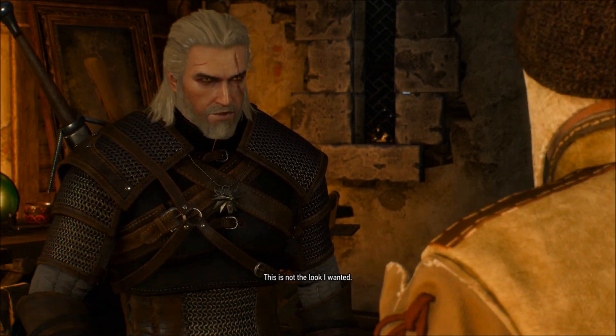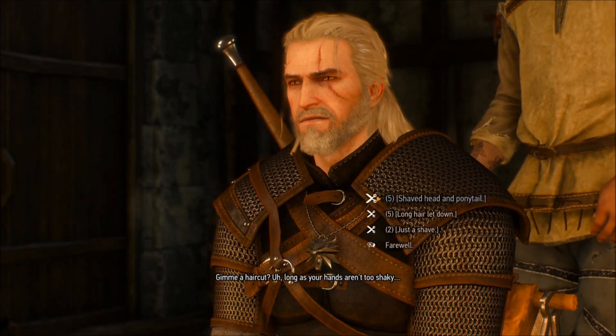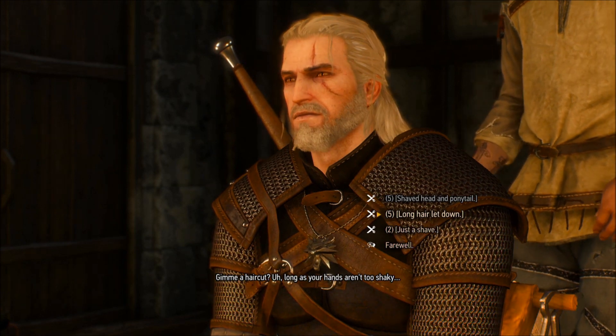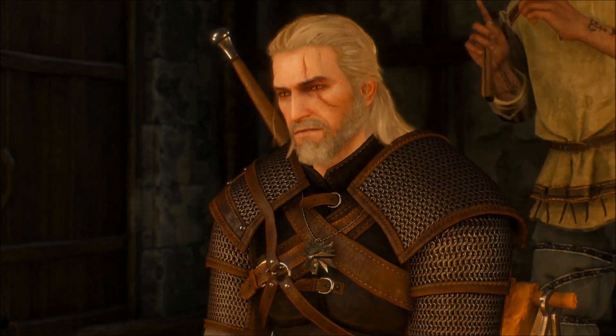I clicked the wrong thing — not sure what the other one said — so we're going to go back onto the guy. As you can see he's wobbling all over the place. There are three or four options: shaved head and ponytail, long hair let down — which is pretty sure what I've already got — or just a shave. So we're going to get the shaved head and ponytail for five coins.